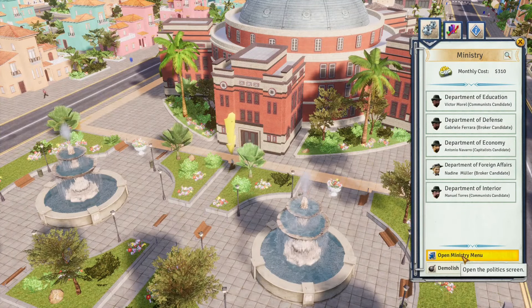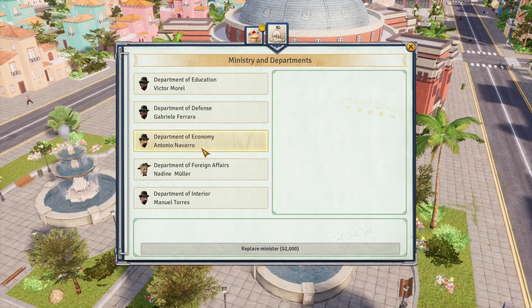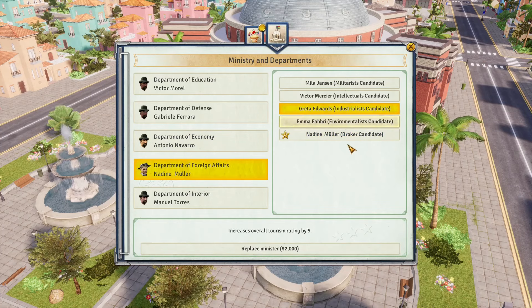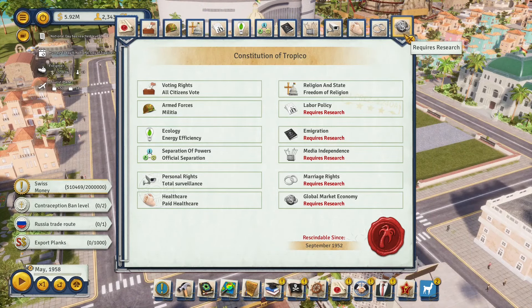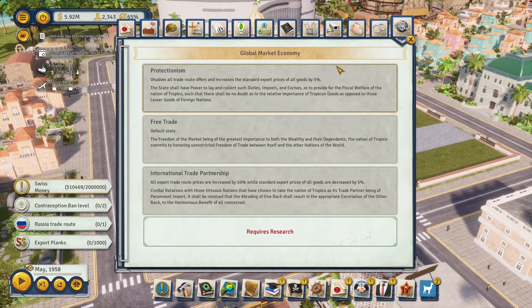The main use of the customs office is to switch between 'reduce import taxes' and 'stimulate exports' while searching for good deals. Once you set up a ministry, choose an industrialist candidate for the foreign affairs option — this increases the exported value of all processed goods. The last topic in the constitution is the global market economy, which will also alter prices.